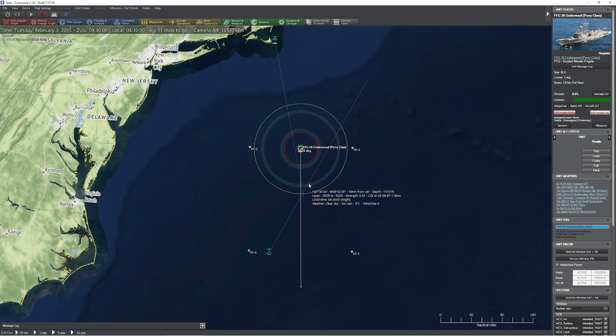One of the things we need to think about is how we're going to arrange our assets so that we can cover, first of all, the most territory, and second of all, have the best coverage so nothing can slip through. This is a huge area to try to search, and unfortunately our ships are relatively slow, especially if you're going to be using their best anti-submarine warfare tools, such as their towed-array sonar.